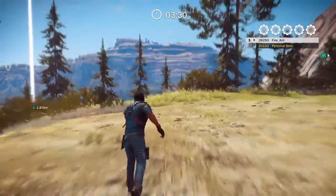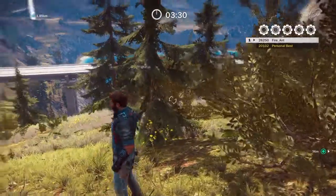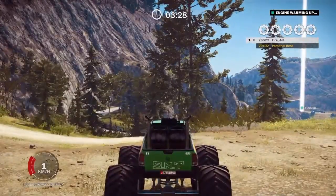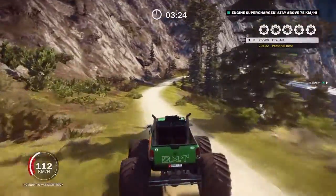First things first, you want to look for traffic here. There's a train and there it is. If you don't look for that and you go whipping down this hill, you're going to run right into it. Explosions, things are popping everywhere — which I've already done.